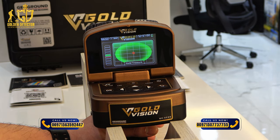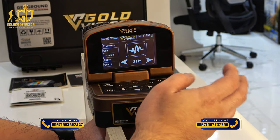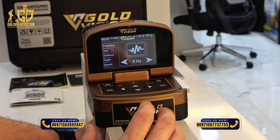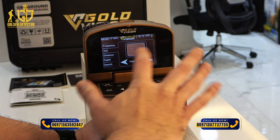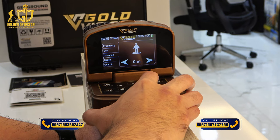We have smart balancing, which should always be on the green part. This is the Free Mode in Gold Vision. Free Mode is like the Long Range search mode but the difference is you will select a specific frequency of the target. You can set that, and the same type of soil options apply. You can also select the long range distance up to 3,000 meters.